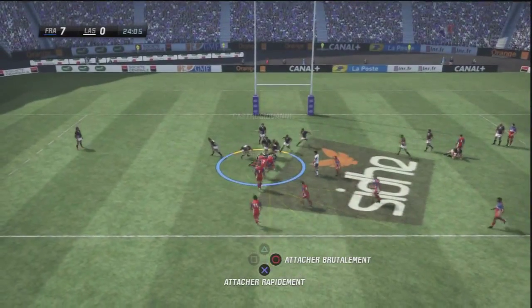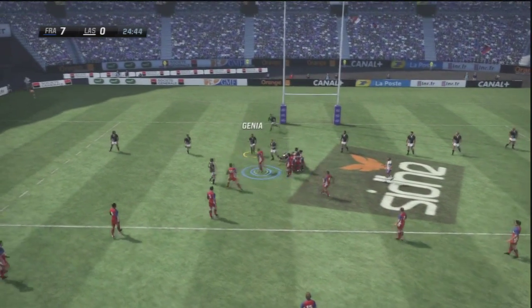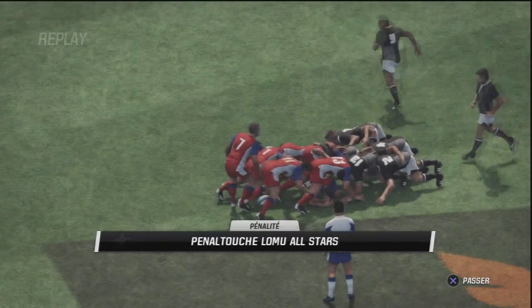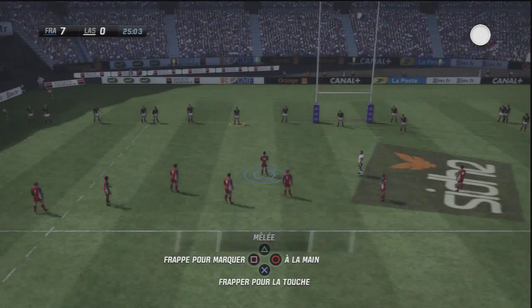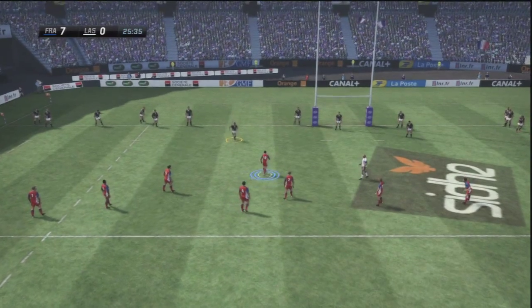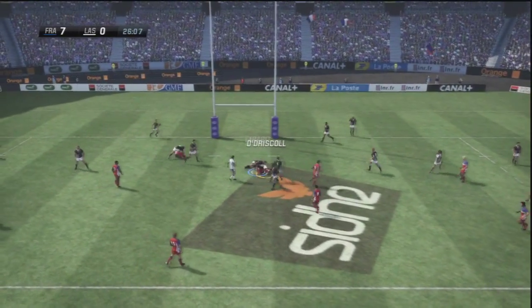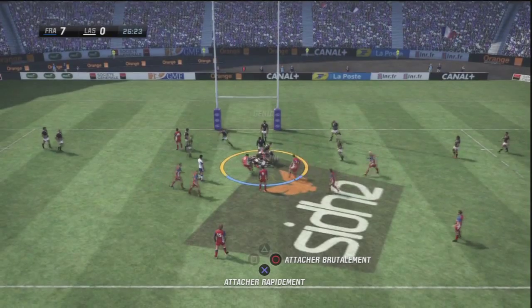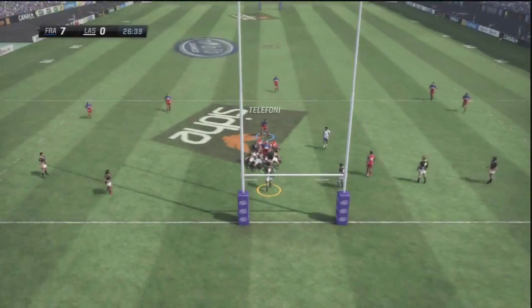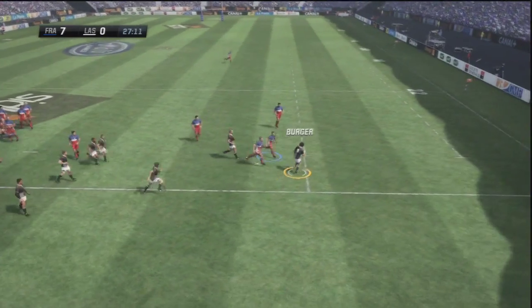France — all eyes on them here. Perfect opportunity to try something. Well, they've committed an infringement right by their own goal line. Yeah, that was a bit lazy — there were a couple of players clearly in front. So play continues. Still ten metres away. Well looked after by the defence. They've turned it — Genia is the one who turned it over eventually for Lomu All-Stars.